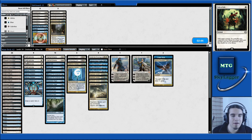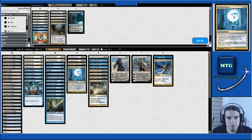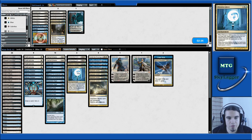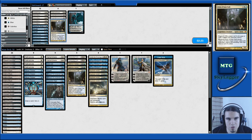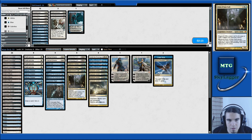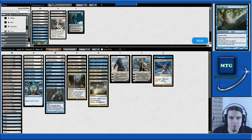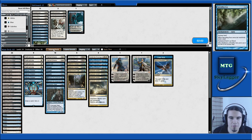Is Manaleak any good? Path to Exile is okay because of the Spellquellers. Jace is bad. Detention Sphere is good because of the Venser. Spreading Seas are pretty bad. Because they don't have many creatures, I think we're fine bringing Geist of Saint Traft. It's a little bit weird to bring in Supreme Verdicts and Geist of Saint Traft. Let's cut one Manaleak and bring two Negates. Obviously we're not casting the Verdicts if we have a Geist in play, unless we are forced to.